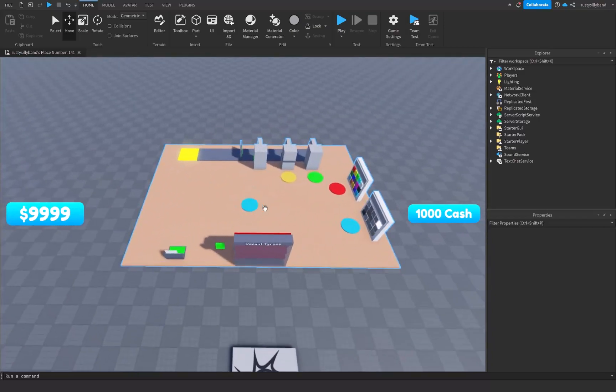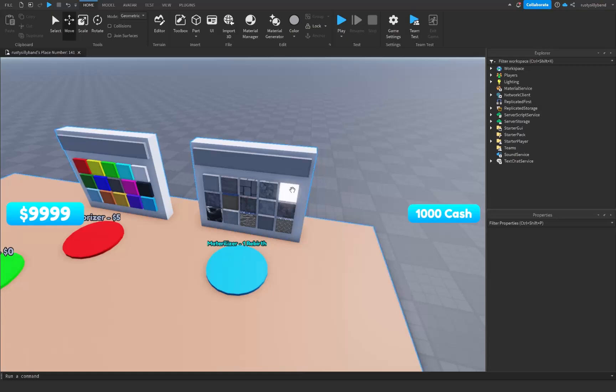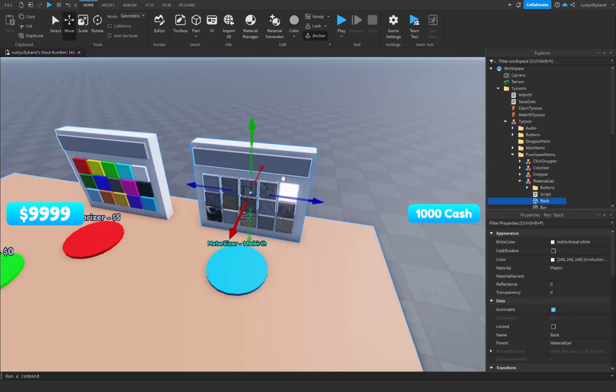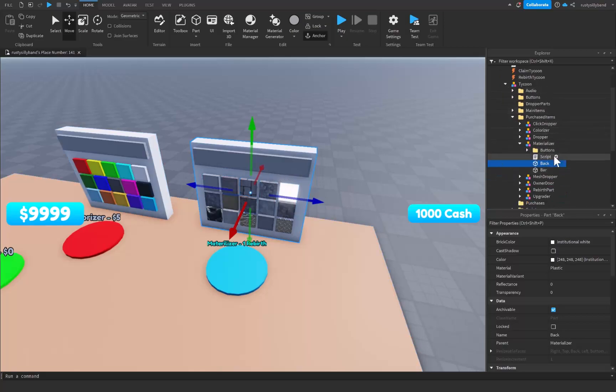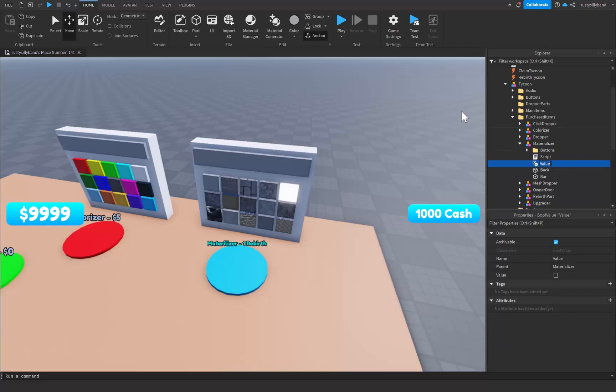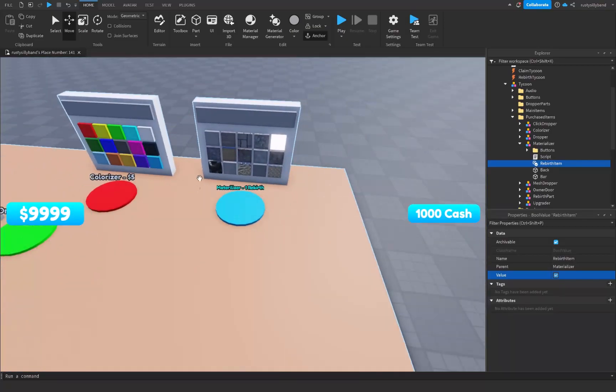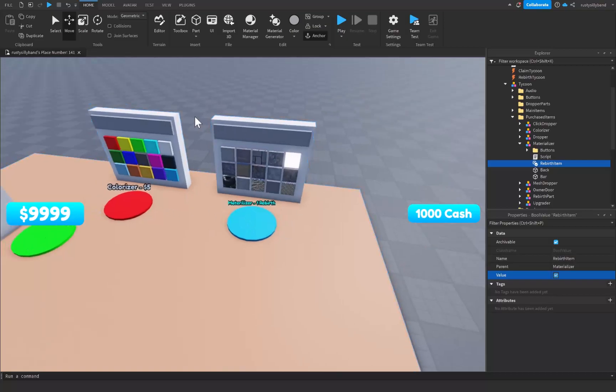We can have multiple tycoons all around our map. To start off, go over to your rebirth items that you want to be able to be purchased once the player has a certain amount of rebirths. Press Alt to click on a part inside of it to find it in your game. Inside of the materializer, we're going to add in a BoolValue and rename it to RebirthItem, then click the checkmark to turn it to true. Copy this RebirthItem to any other rebirth items you have around your tycoon.